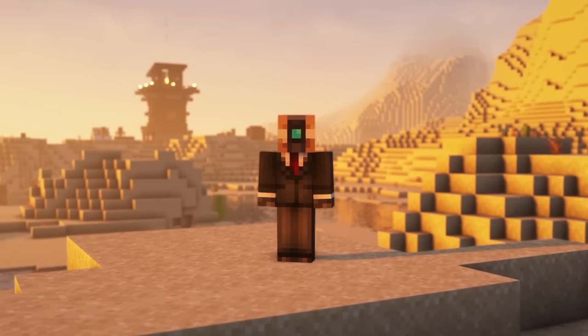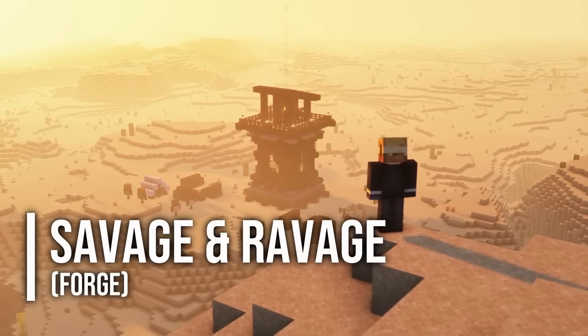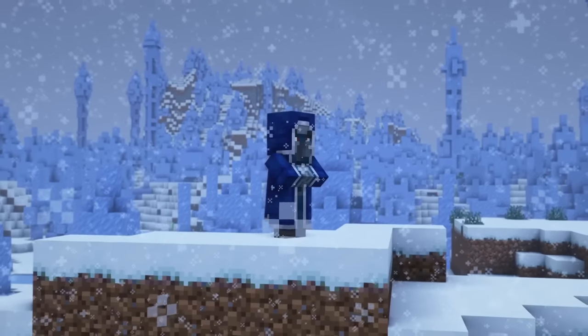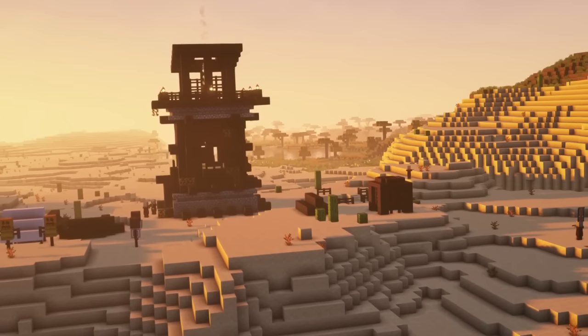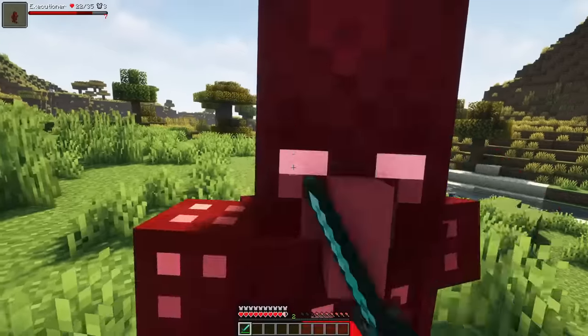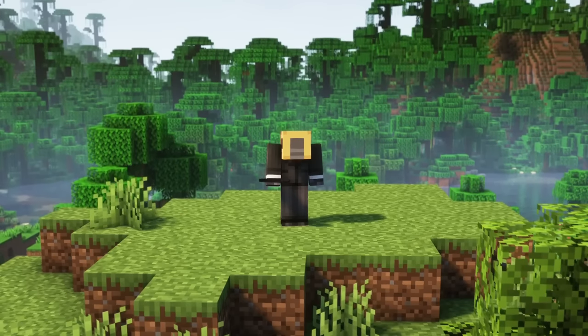Hey guys, welcome back to another video. Today I'm going to show you Savage and Ravage for Forge 1.19.2, which is a vanilla styled mod that improves and expands illager related features in Minecraft, like structures, mobs and more. It changes raid mechanics, pillagers and includes some new creeper related features. Let's get started.